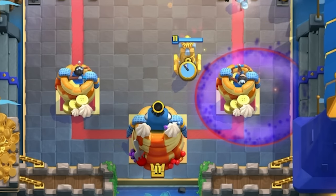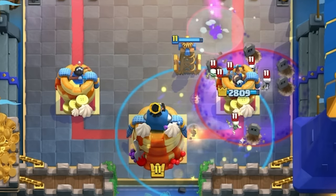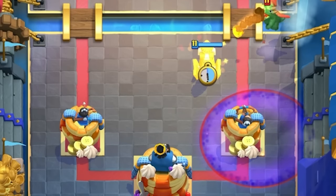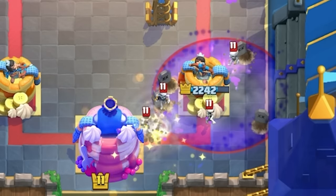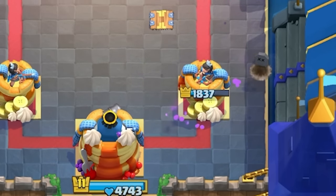Now we get to the stuff that almost no one knows in the game — this is something I didn't even know until yesterday. If you wait three seconds after the Graveyard Skeletons start to spawn and use your Tornado in this placement, it will almost always activate the King Tower. This is crazy because it used to be the most unreliable thing ever and now people are doing it consistently. And if you activate King Tower against Graveyard, every next defense you do is going to be so easy. If you can hit this placement and timing, you should immediately win the game.